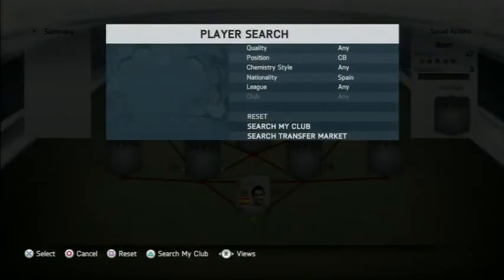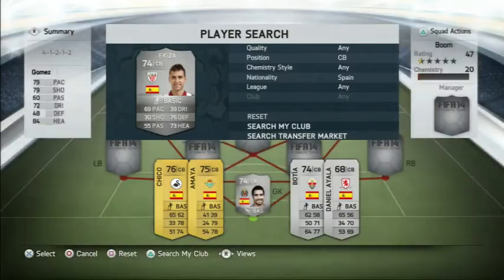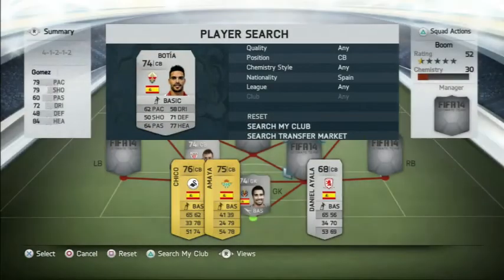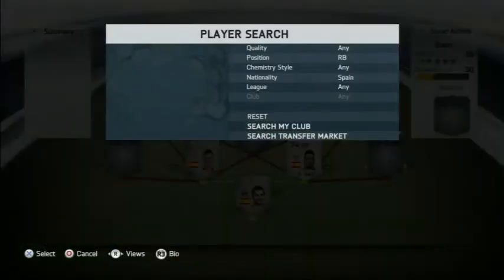Moving on to the first centre back, we are going with the rare Ikisa — I think is how you pronounce his name — he cost me 1100 coins and he's a very solid centre back. Now Bottia is also going alongside him, only cost me 400 coins, but I think he's actually not that good in game. He's got good attributes but he doesn't really perform like them.